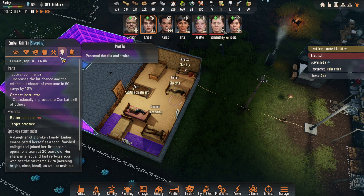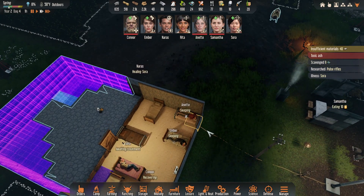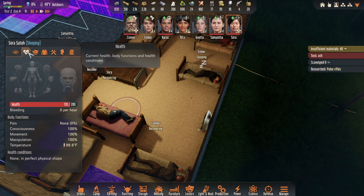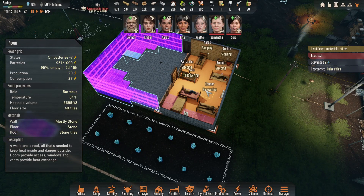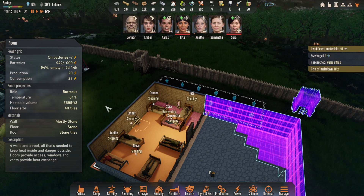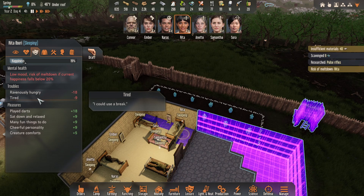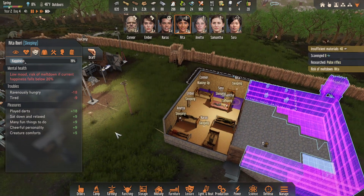Favorites: butter melon pie and target practice — I like it. Ember is all right with me. Who else do we have that's sick now? Sora is sick, and Naras is taking care of her. How's she doing now — better? In perfect physical shape, outstanding. It's 59 Fahrenheit indoors — maybe we leave that second heater up, 59 is still a bit chilly. Rita is ravenously hungry and tired, but she's asleep now so that'll take care of that. I think we're going to be okay.